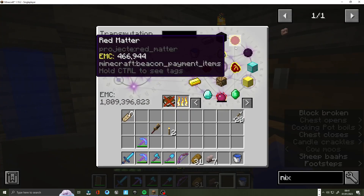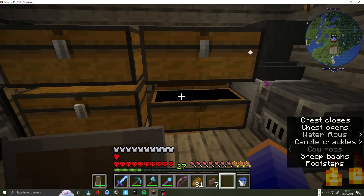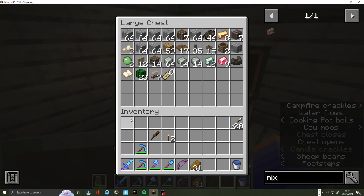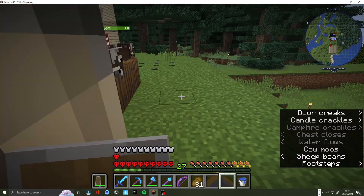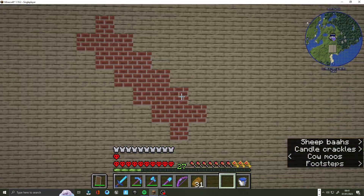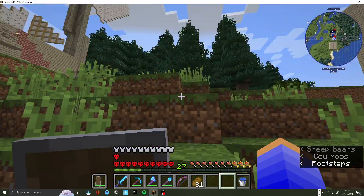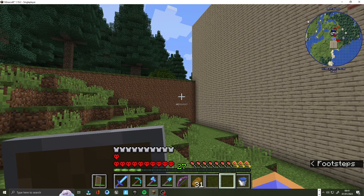In between episodes I did this. I crafted the wrench, and as you can see up top on my minimap, I built that. That was the opening shop — it's a bigger building. It's got power running through there.